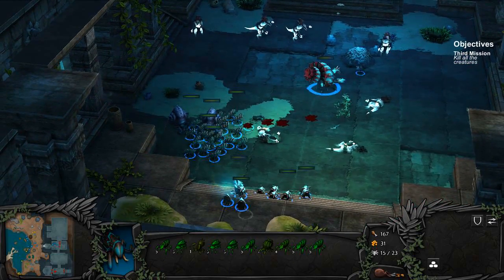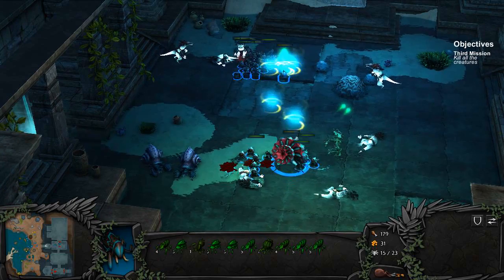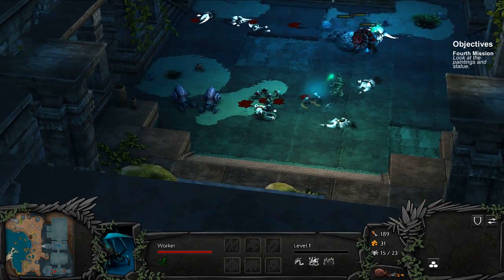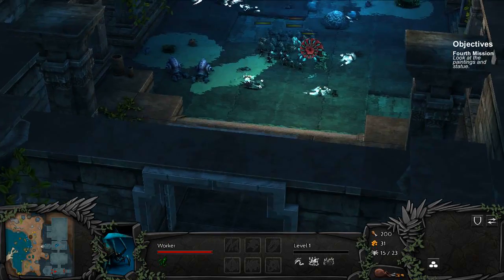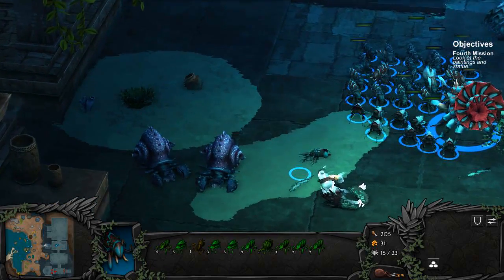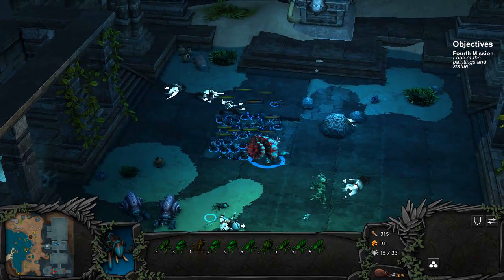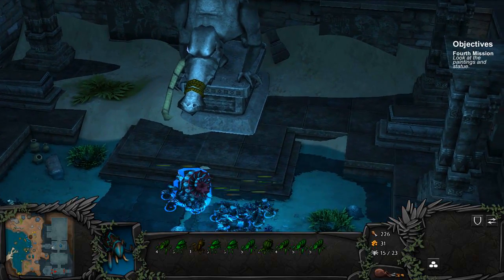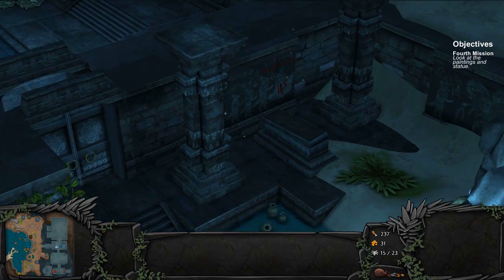This guy took a little bit of damage. Go ahead and kill those archers. The sparkling areas — these indicate quest-related items. So if we click on this, the story will advance.